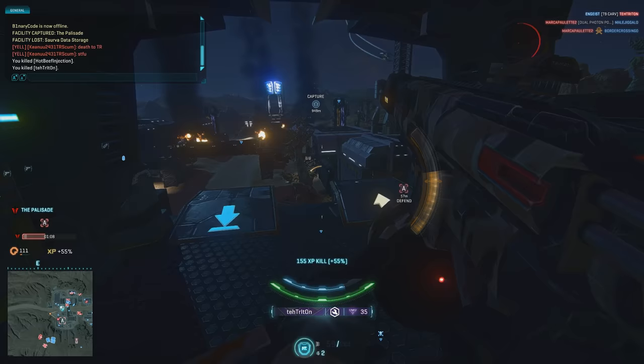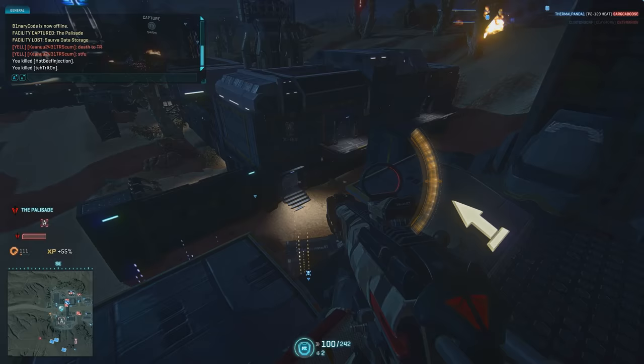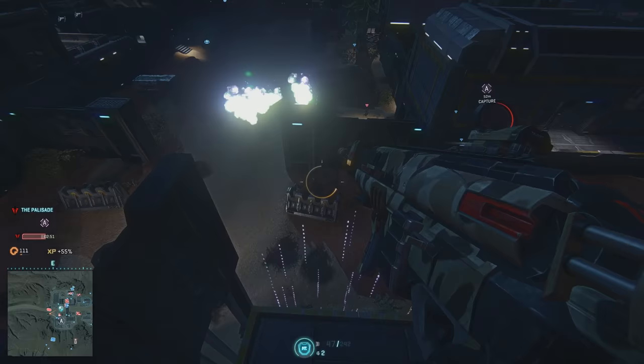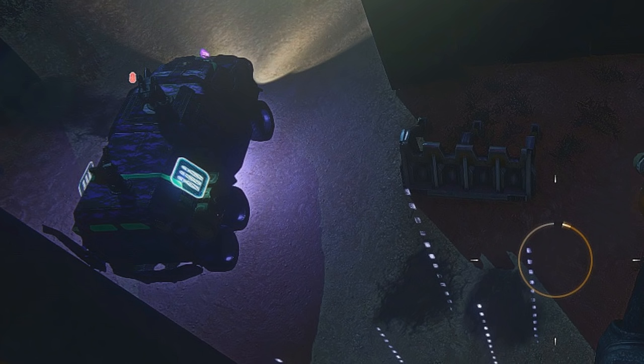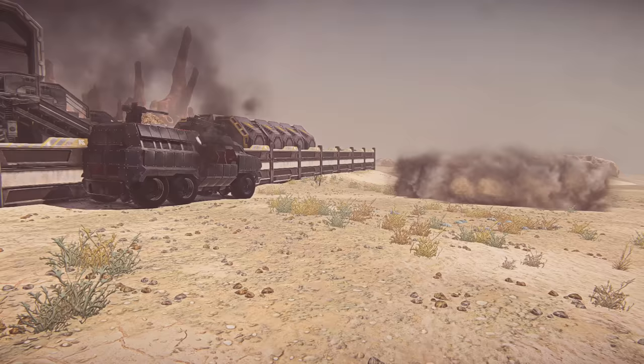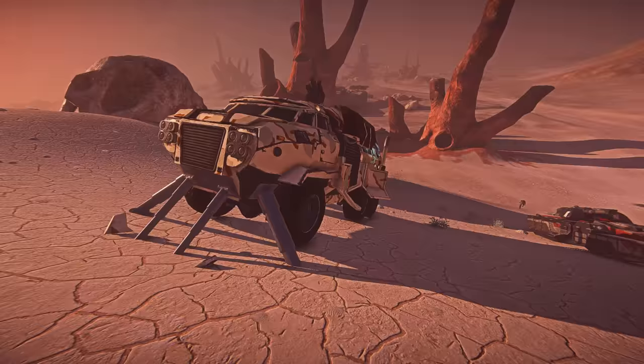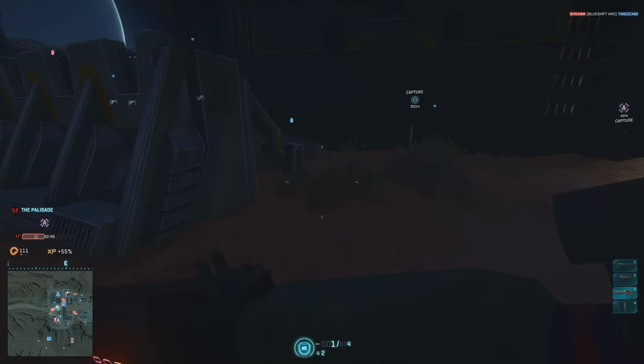Pressing your Q key while looking at an enemy will identify them for nearby allies. This will cause them to appear on the minimap and show a triangle above their head for a limited amount of time. Be careful though, as nearby enemies will also hear you yelling, and that's a really easy way to give away your current location. Sunderers are your major ground transports in Planetside 2. They're mounted with two weapon turrets, are heavily armored, can carry an entire squad of combatants, and can even act as a deployable spawn point and rearming station. These are high priority targets that need to be taken down as quickly as possible.